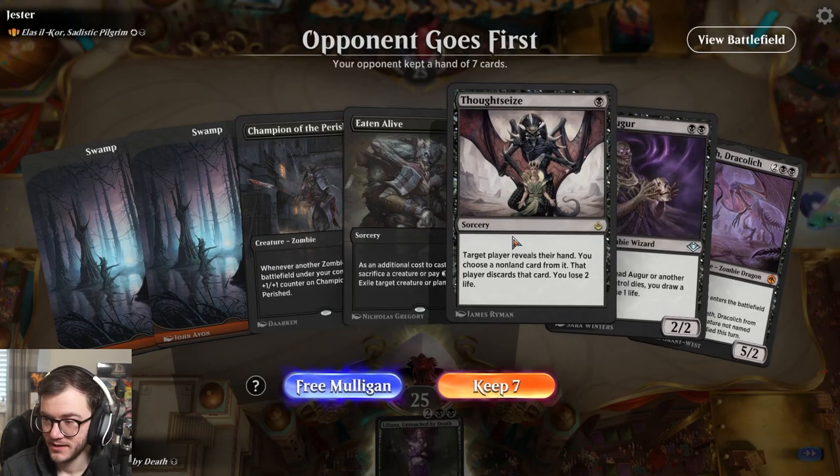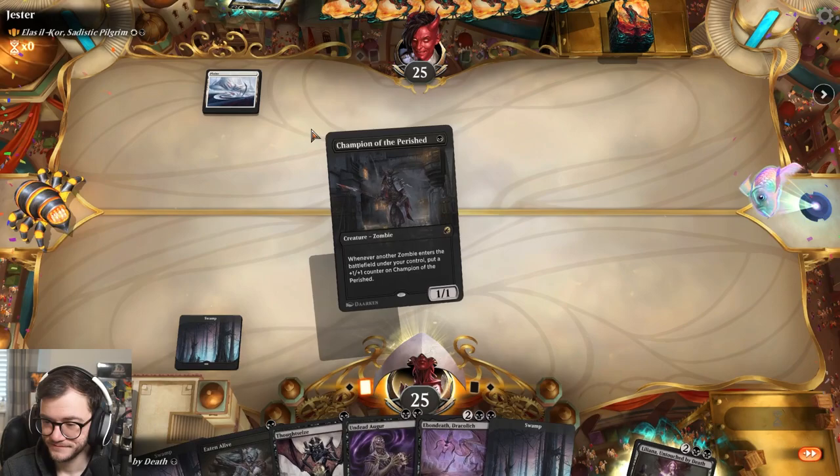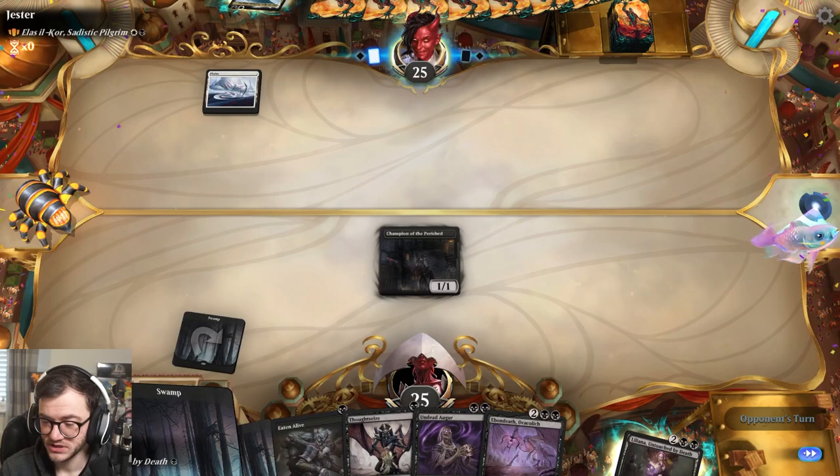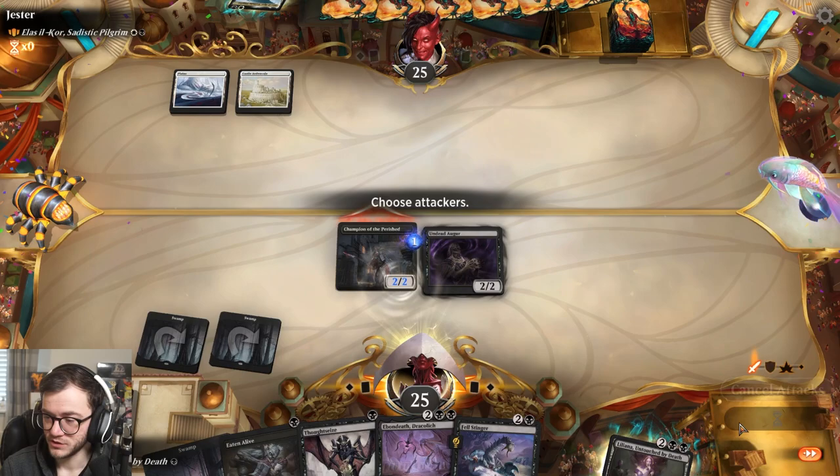We are going first with our zombie deck. We'll keep this hand - we're against probably an aristocrat-style black-white list. We have Champion of the Parish up first, Undead Augur which is going to be nice, and a Thoughtseize as well. We'll lead off with the zombie.